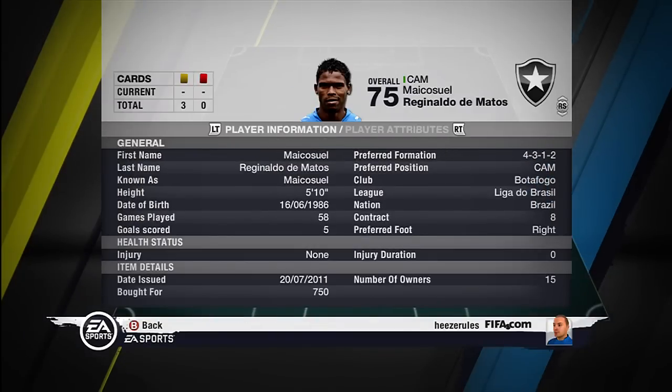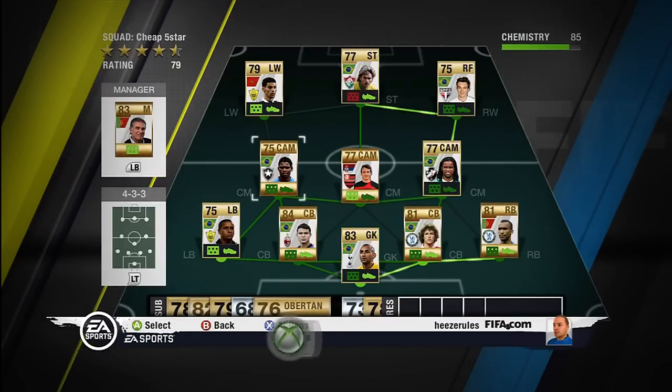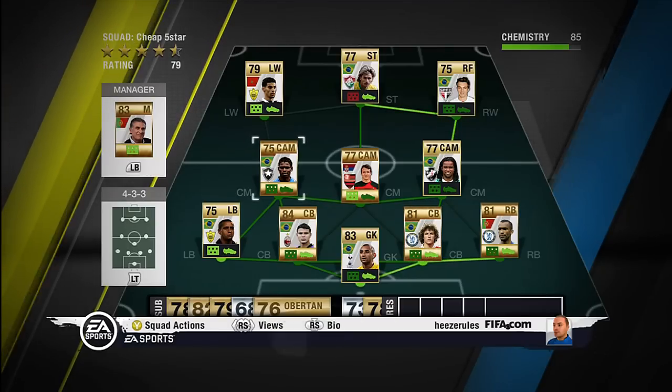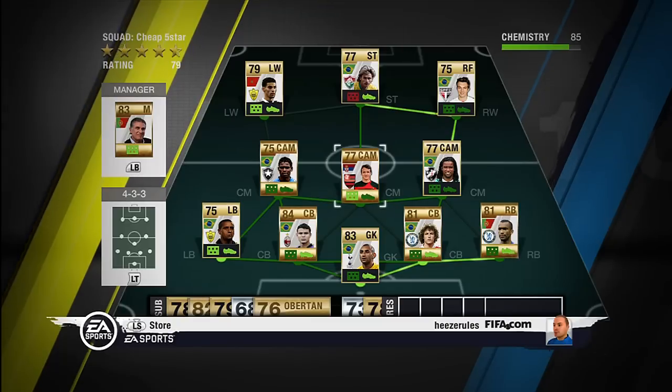So the first center attacking midfielder, Michael Swell. Played for Botafogo in the Liga de Brazil, from Brazil, so with all these links. He doesn't have one significant standout thing — he's just all around good. But got a 5 star weak foot, or 4 star, not sure.